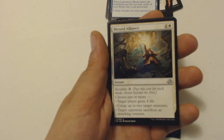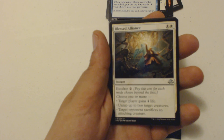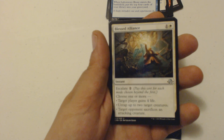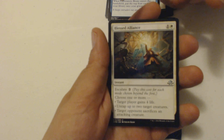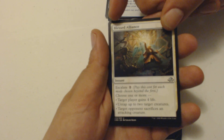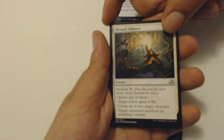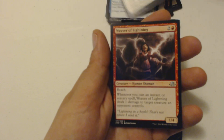My first uncommon is Blessed Alliance — a two-drop instant with Escalate for two. I can pay this cost for each mode chosen beyond the first. I can choose one or more: target player gains four life, untap up to two target creatures, or target opponent sacrifices an attacking creature. These escalate cards are really nice because they're good for late game when you need a little life, get those two creatures untapped, and sack a creature.